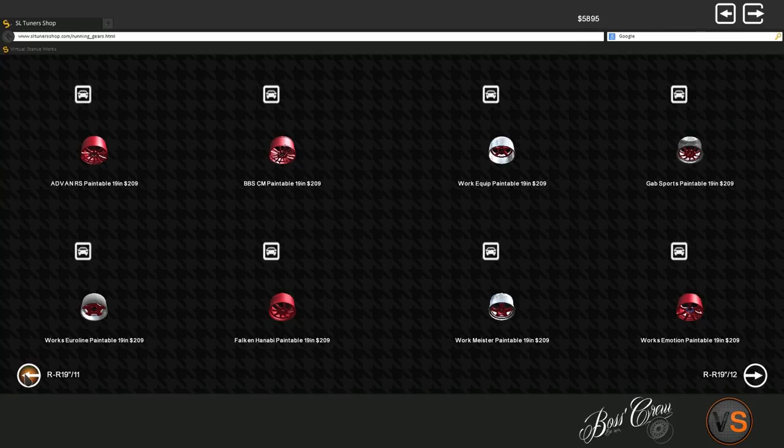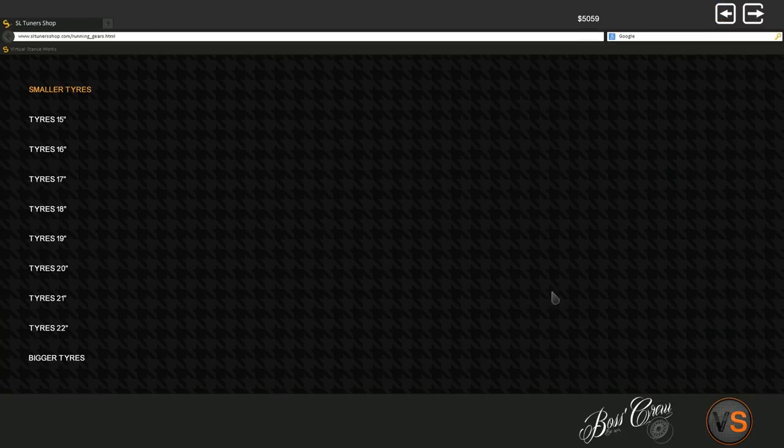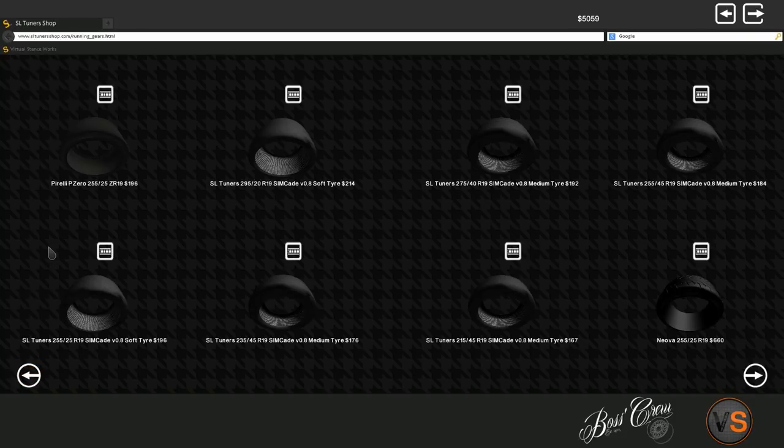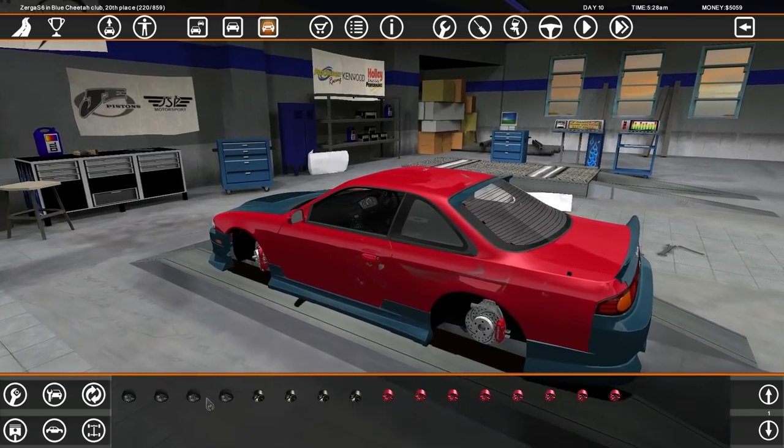Hmm, RS paintball... what's the difference? Whatever, it doesn't matter. Works Emotions — these are nice rims because they're deep dished. Let's get some nice tires for the car, we need a new set of tires. SL Tuners — what kind of tires am I running? I think I'm running some kind of slick. That was so long ago when I bought these rims and tires.